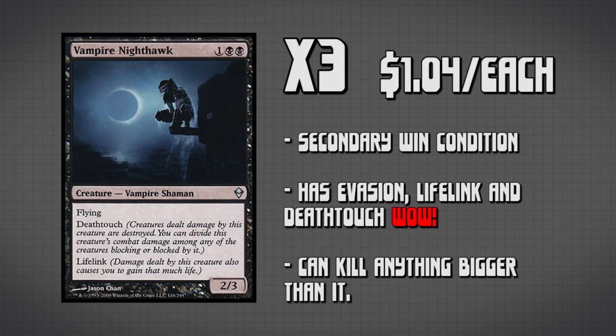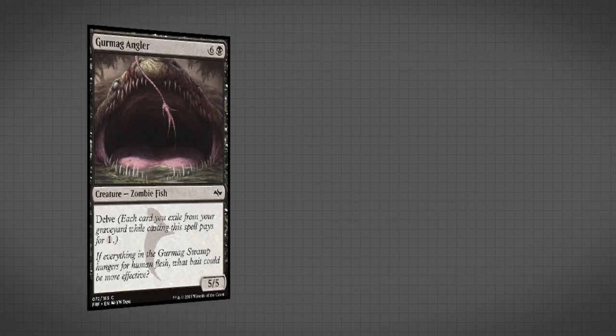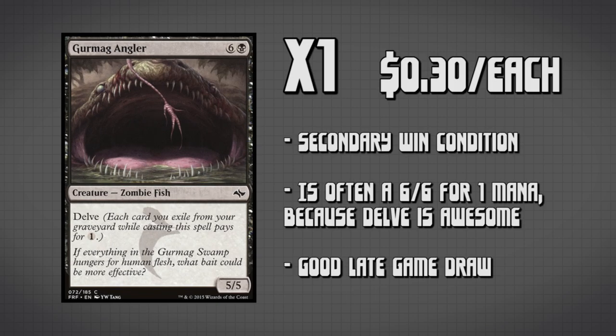Speaking of win conditions, we also have three copies of Vampire Nighthawk — just straight-up value in a can. He's a 2/3 for 3 with evasion so he's hard to block, Lifelink to prolong the game, and Deathtouch so if he gets blocked or needs to block something really big, he'll kill whatever he's fighting. The last creature is a single copy of Gurmag Angler. We're only playing one copy because we generally can get a good discount once, but we don't typically get enough cards in the graveyard for a discount a second time — we're not using fetchlands or Evolving Wilds, so the graveyard just doesn't fill up fast enough.